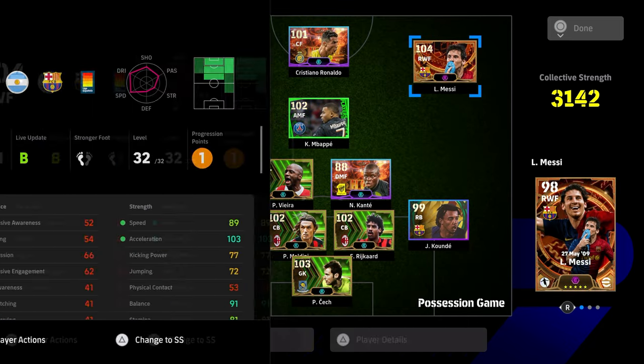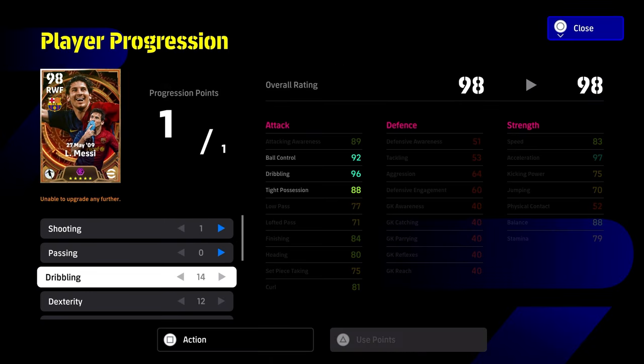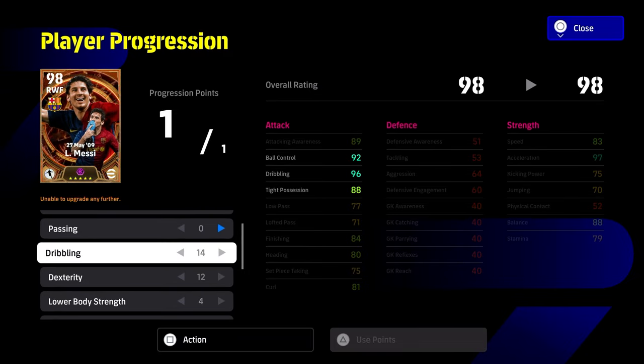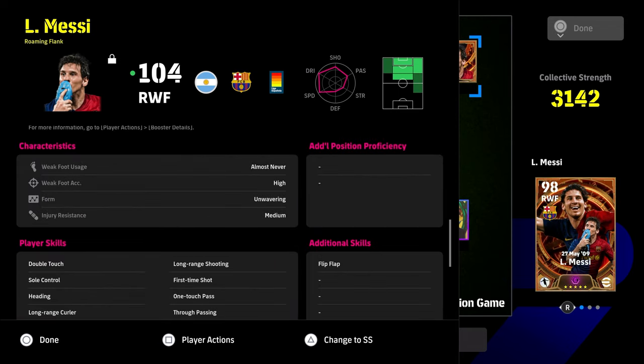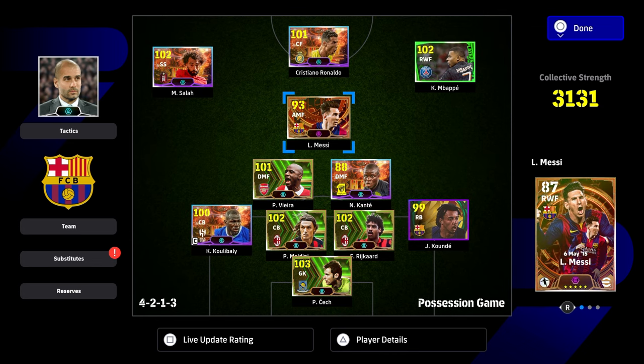We also have right wing Messi - the roaming flank, the 21-year-old Messi. This is a phenomenal right winger. If you are able to spin, you're going to get 91 balance, 103 acceleration, and 90 finishing, with the rest of his dribbling stats really nice as well. One into shooting, zero into passing, 14 and 12 into the dexterity are the big two stats here. Balance, acceleration, finishing, tight possession, dribbling, ball control, attacking awareness, speed - pretty much everything at 90. If you're using Ten Hag you'll get that 90 boost as well. We've given him flip flap, so we're going to have that ball roll - phenomenal card, absolutely unreal card.